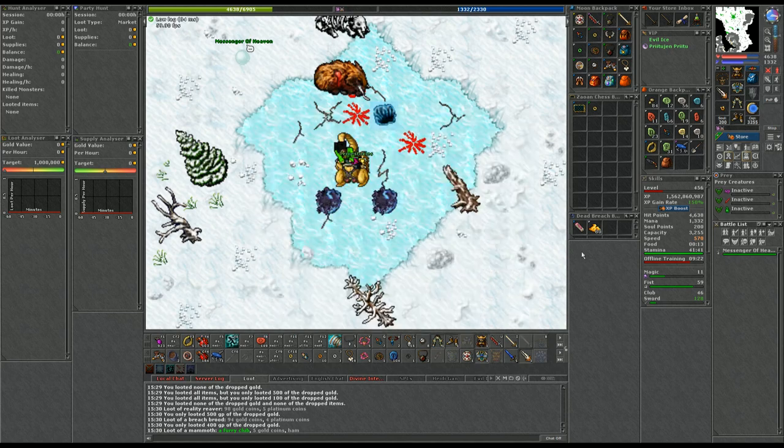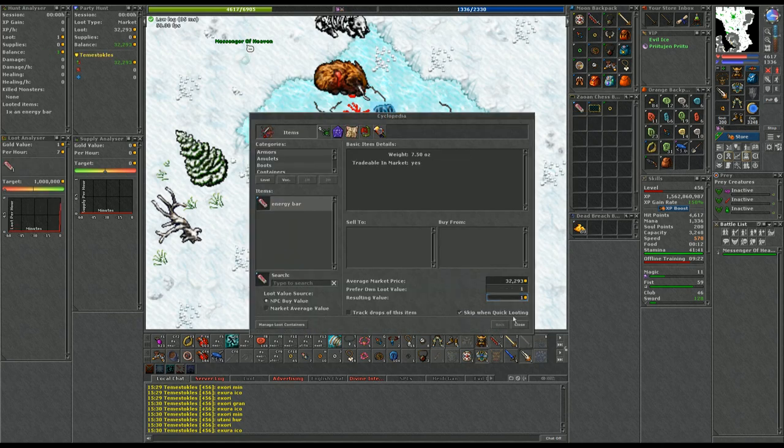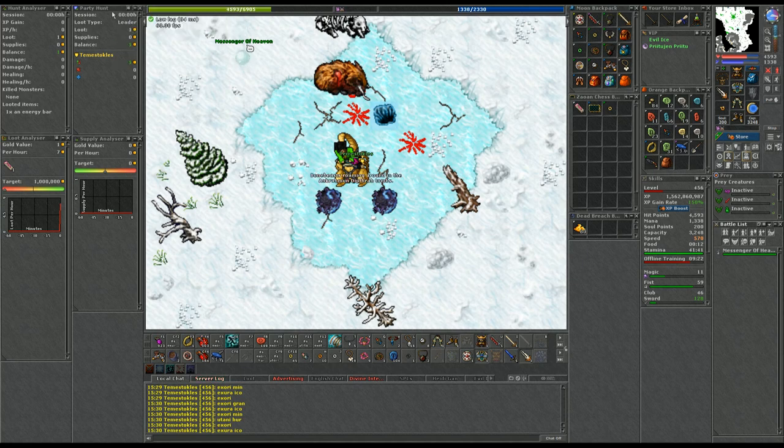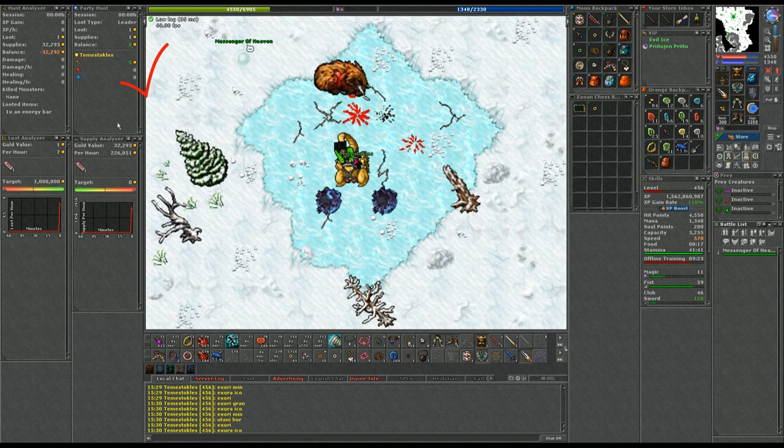Now let's get into a party and open the party hunt analyzer. We loot an energy bar — both analyzers show the same value, regardless of using average market price or our own price. So this seems correct. Now we eat the energy bar. With the average market price, again both analyzers are the same. If we set our own preferred loot value to 1 gold — voila! The party hunt analyzer actually takes into account the own preferred loot value also when consuming. The personal hunt analyzer doesn't.